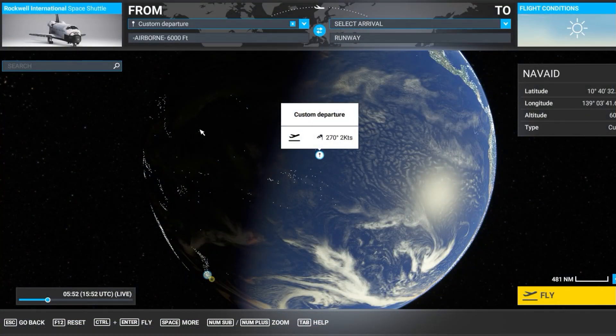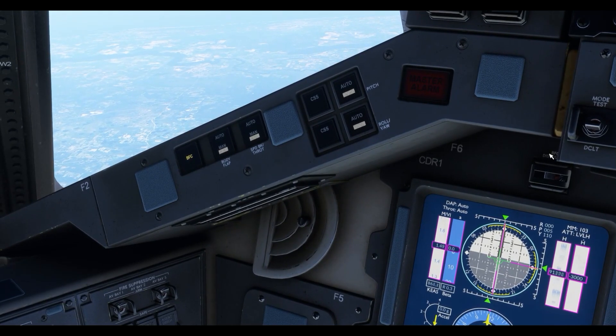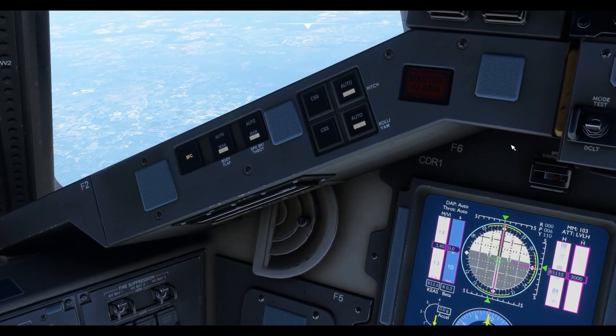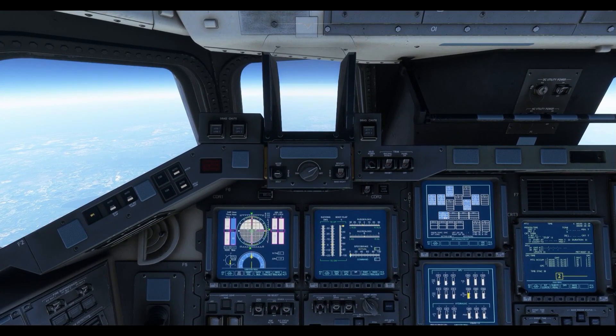To start the full approach procedure, just click anywhere on the world map, then hit Set as Departure, followed by Fly. This DLC models the atmospheric approach portion of Shuttle flight. The autopilot is automatically engaged until 50,000 feet, where it switches to manual. The actual Shuttle could fly on autopilot all the way down, but that isn't modelled here.